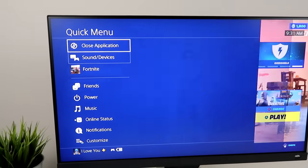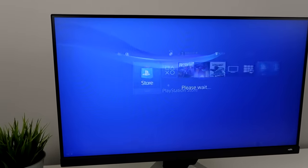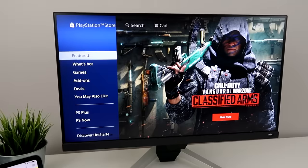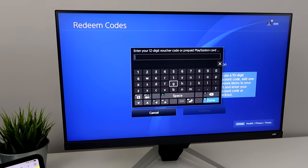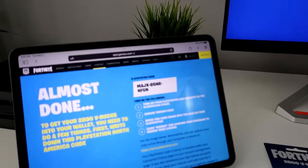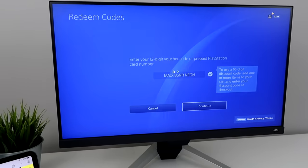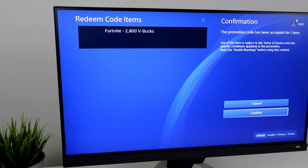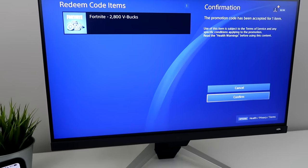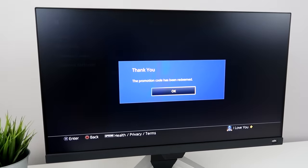So let me close out of this. To redeem the code, just go to the PlayStation Store and scroll down to see 'Redeem Codes' right here. Then just put in the code that Fortnite gives you. The code has been entered, so hit Continue. And there's my 2,800 V-Bucks from the gift card — so hit Confirm. And it's officially been redeemed, so now we can press OK.